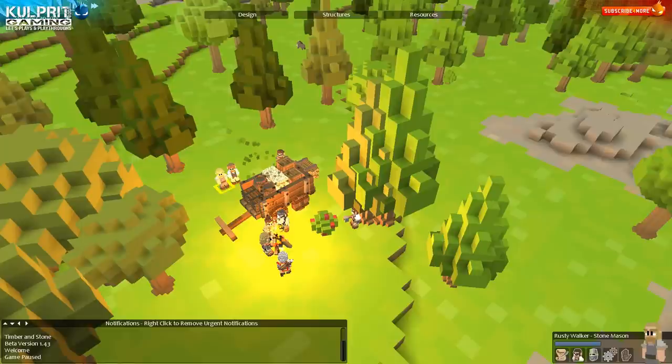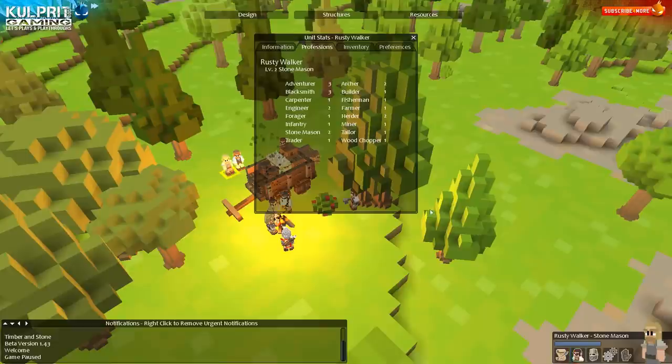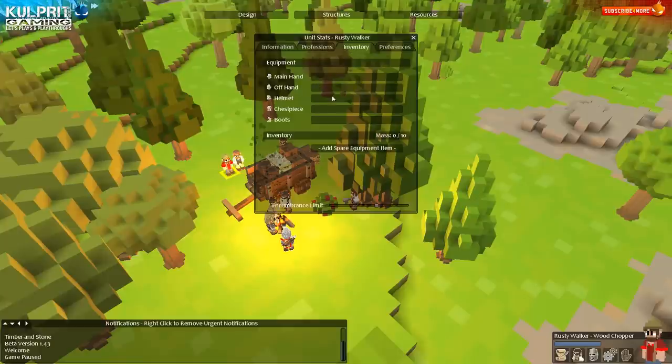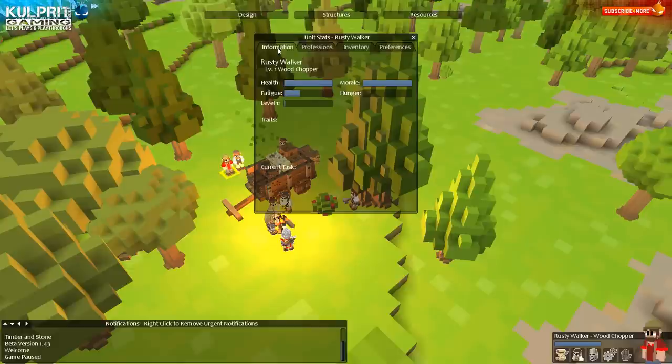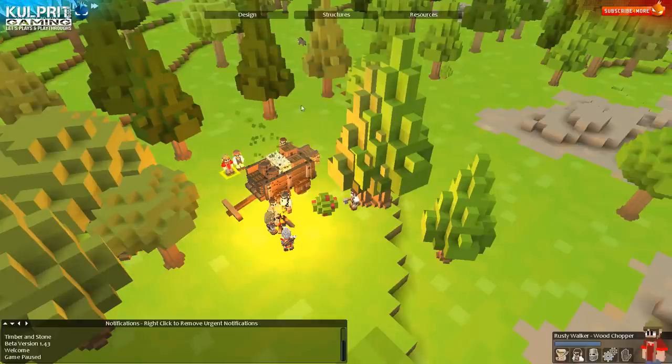The first one is Rusty Walker — he's been commenting really well on Prison Architect, so he was a no-brainer even without looking at the analytics. Welcome aboard, Rusty. You are going to be a wood chopper — I want to get that production going. I gotta remember how to do all this stuff. Preferences: independently chop nearest trees, wait and haul, sleep based on fatigue. There we go, okay — you can go.